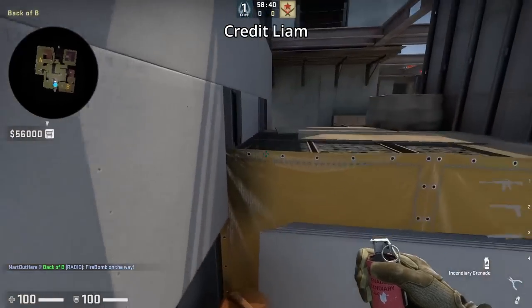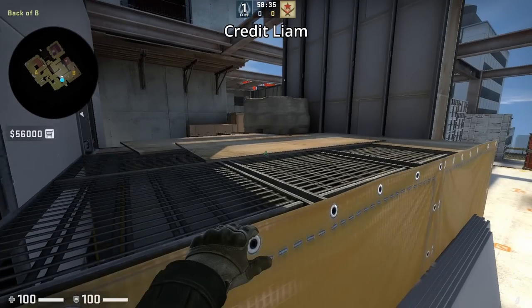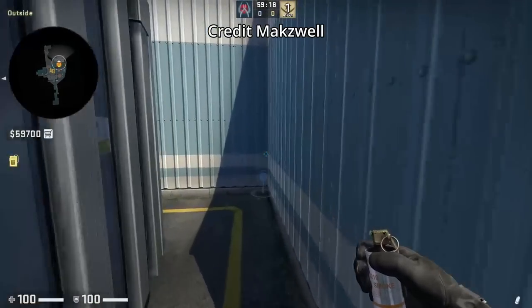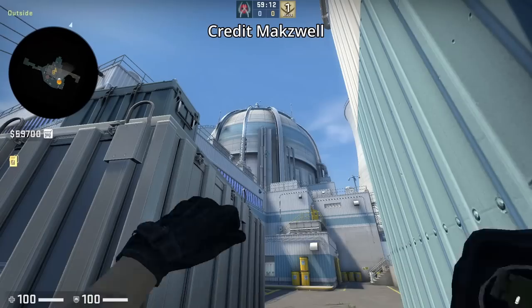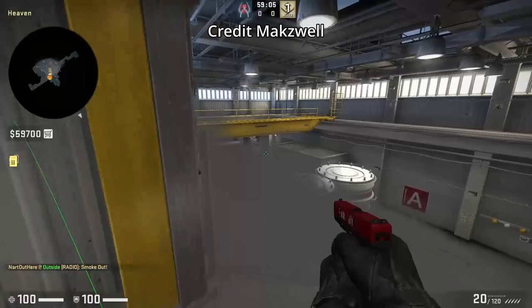No matter how many times the devs try to fix this molly, there seems to always be a new way to throw it. Basically it goes through T mid and then spreads down below to B main. Bucket heaven retake smoke thrown from inside the corner of credit card while standing: aim to the right of this line, then left click throw. This works out if your teammate going towards heaven doesn't have a smoke — you could throw it for them as you go towards main.